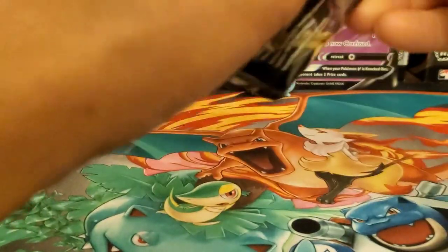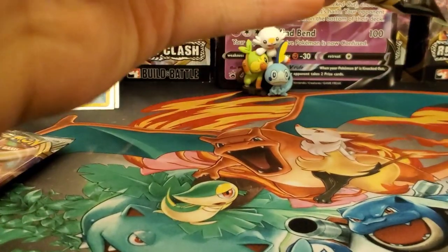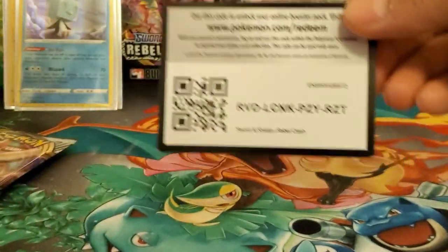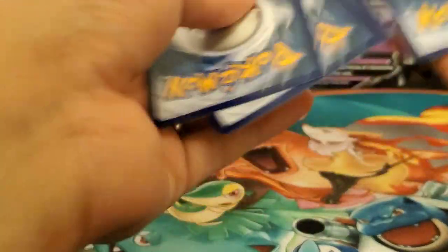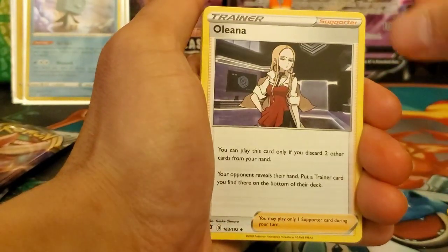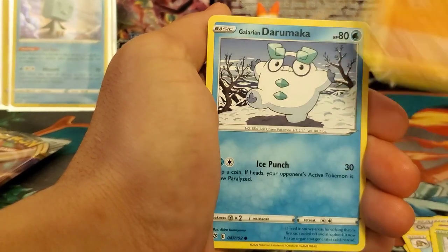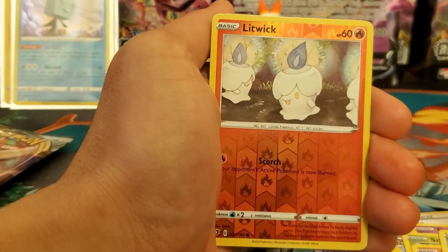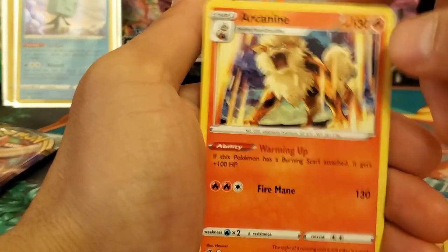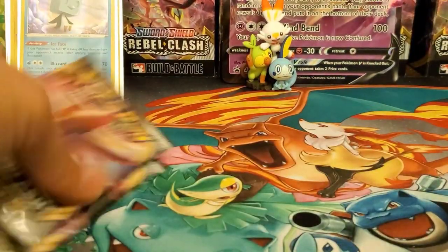We've only gotten one gold card and one ultra rare out of all this opening, and we're opening quite a few packs. My pulls have calmed down. Sixth pack: Metal Energy, Eelektrik, Twin Energy, Heliolisk, Dreepy, Snover, Binacle, Glimmet, Makowak, reverse holo Litwick — and the final card is an Arcanine regular rare, which I've never pulled yet — first time! But that's still nothing special. Two packs left.